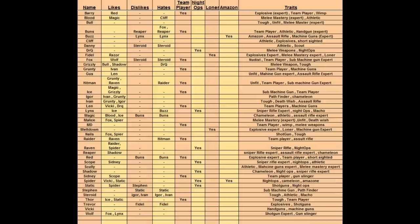Another example: if I get Wolf, Fox, and Meltdown in my team, that covers three main skills. But I also need someone who really kicks ass outdoors — a rifle expert. Looking at the traits for rifle experts: Reaper doesn't like Shadow, which is fine; Buzz dislikes Lynx, not an issue; Gus is too expensive. Raider looks good and likes Raven, and Raven herself doesn't hate or dislike anybody — so getting Raider is a good future investment as I can later get Raven as my sniper for another morale boost.